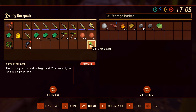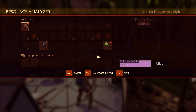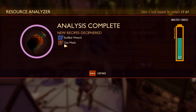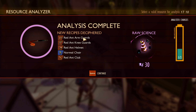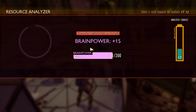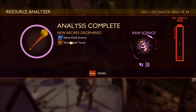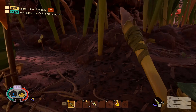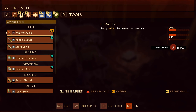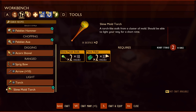What is this slime mold stock? I should probably research some of this stuff. Raw gas mask, red ant — oh, this is armor. Slime mold torch. I can also use the items in the storage, so it doesn't need to be in my inventory.